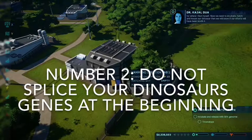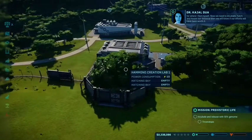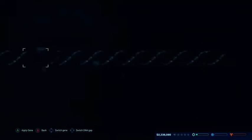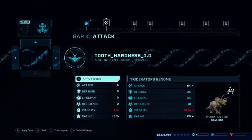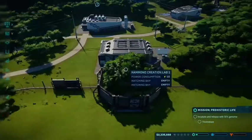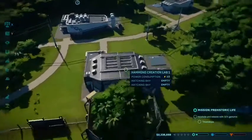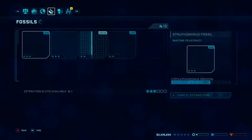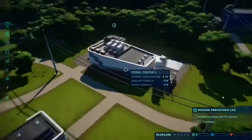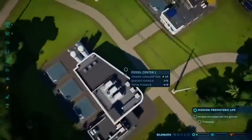Number 2: beginners should not splice their dinosaur's genes. It is costly and can lower its success rate, basically meaning it could die in captivity. What you want to do if you want to add all these different genes — either wait for later in game, or spend a lot of time digging up these dinosaurs and make sure it's 100%. Otherwise, I recommend just doing it without splicing — it's less costly and you have a better chance at getting the dinosaur.